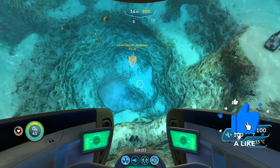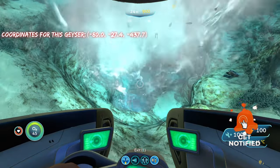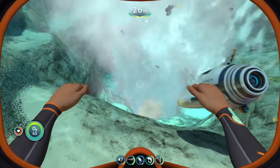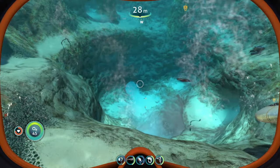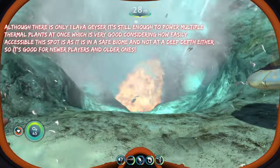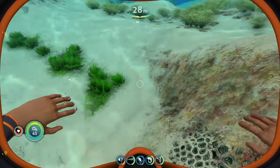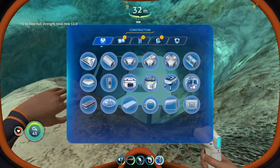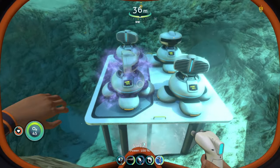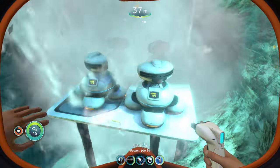Just like that, we are here at the first spot. You're going to want to be careful whenever you're placing your thermal plants to build here, because you don't want to go too close unless you have a reinforced dive suit on, as that'll protect you from the heat. If you go down there without protection and the geyser starts shooting up, you will probably fall over and flop like a fish. Just build a foundation right above it — it'll still give you good amounts of thermal energy and power, and using a foundation also lets you place more thermal plants since it gives you more room.